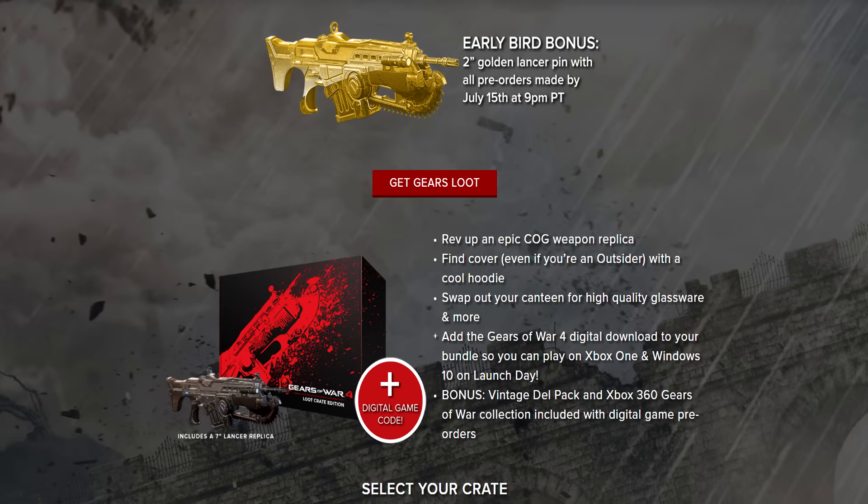If we take a look at Loot Crate's official website, it gives more specific details on what's contained within the crate itself. Rev up an epic cog weapon replica, find cover even if you're an outsider with a cool hoodie, swap out your canteen for high quality glassware and more. The cog weapon replica appears to be a 7-inch Lancer replica according to the image displayed on the website, the second point seems to indicate a hoodie that could perhaps be outsider themed, and the third point mentions glassware which could potentially be a drinking glass of some kind.